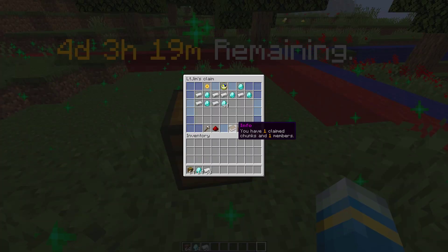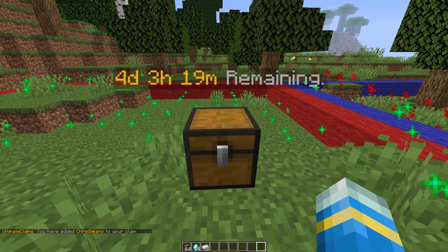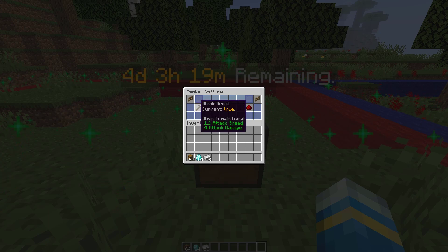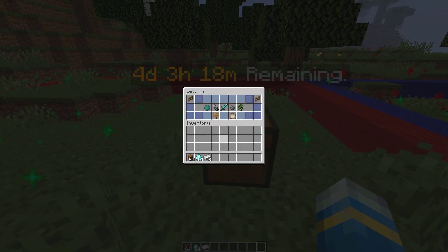In here that would list banned players. We've got info — we've claimed one chunk and have one member. If we do /c add member and then my other account, we can see in the member area we've got myself as the owner and then my other account as a member, with their playtime, when they joined, and some other stats at the top with sorting. Down at the bottom we've got the member settings — stuff like block breaking, block placing, interacting, trading, etc. All these are true for member by default. Then we have the same for visitor settings, which are all false by default, so you can change these if you want — obviously don't want visitors griefing. In normal settings we've got mob spawning, fire spread, PvP — you can turn that off — mob griefing, and leaf decay. It's really cool that you can change all of these settings.